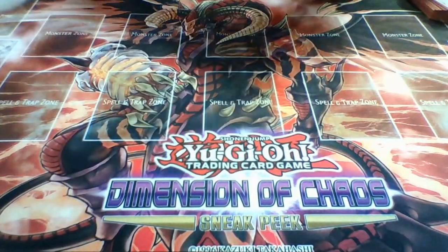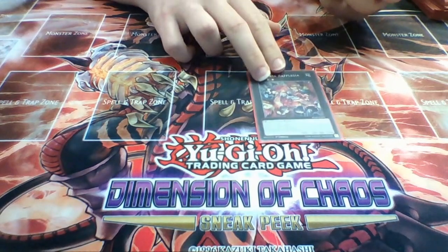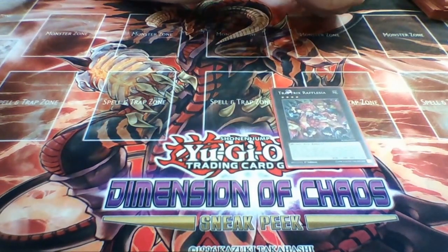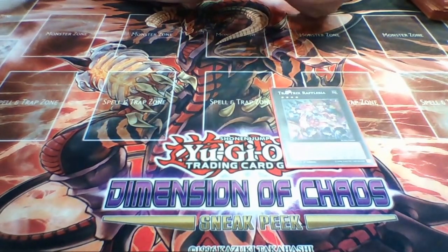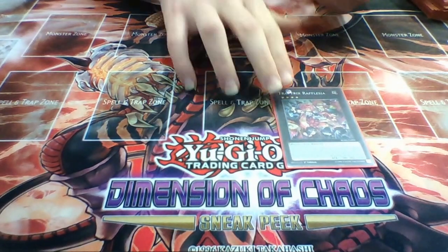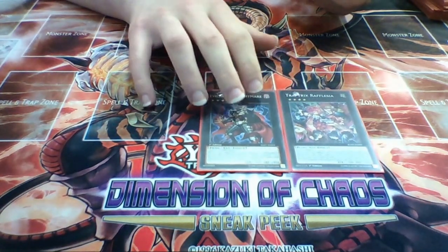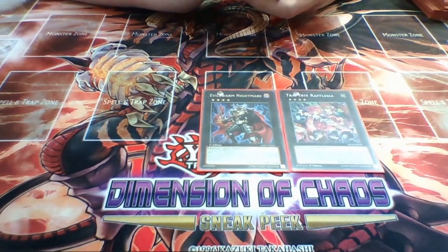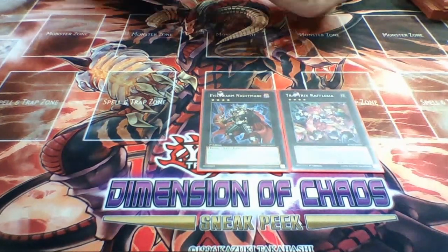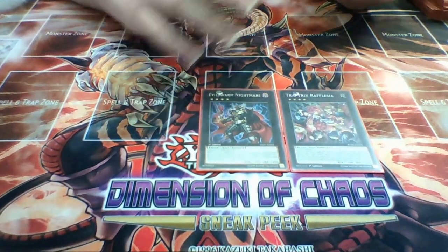Let's go on to the extra deck. We have Toadally Awesome - our nice trap hole searcher - very dangerous to set up on turn one. Then Evil Swarm Nightmare as an alternative play if I don't have Infinity. Nightmare is very dangerous against rank 4 decks or Synchro decks because you can flip their tuners face-down if they Special Summon things - say if they go for Ignister or Castel on turn one, you can flip it before they use their effect. So it's very dangerous.